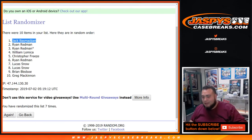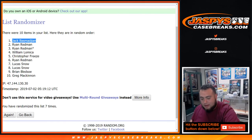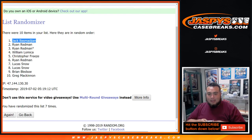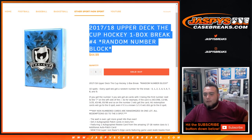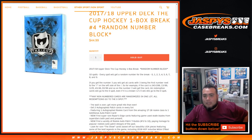After seven times — this is awesome! Well, there you go man. And that was the break everybody — that was Cup Hockey one-box break, number four random number block. Number five is probably in store. If not we can put another one up. jaspyscasebreaks.com — appreciate it!